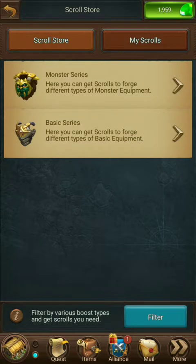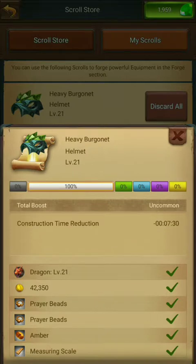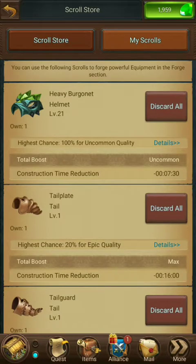When you click on My Scrolls, this shows the items you've already purchased but have not forged yet. Right now it says that if I forge this item, it's going to be an uncommon item — 100%. So if I wanted it to be epic, I would have to go through and see what the ingredients are, which is prayer beads, amber, and measuring scale. Then I would have to muster with my dragon and upgrade those materials so that I have enough to make each one Level 6, and then I'll be able to get an epic helmet.